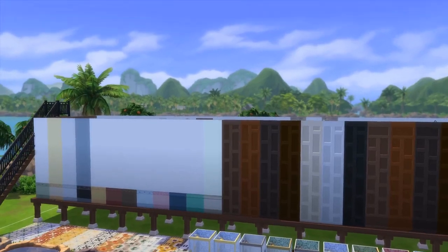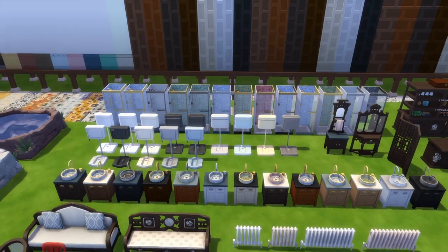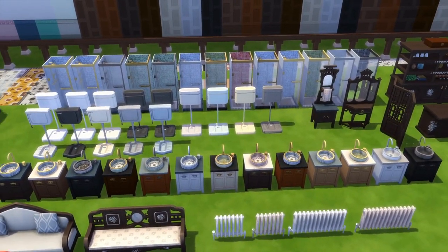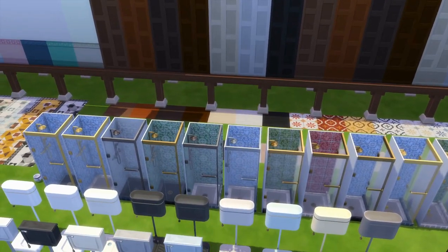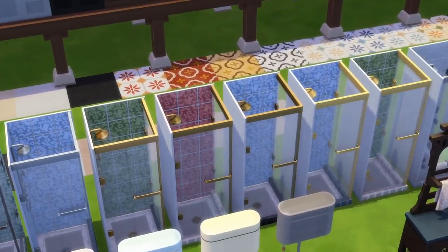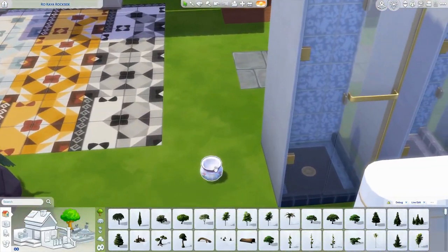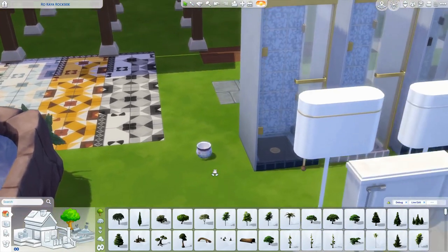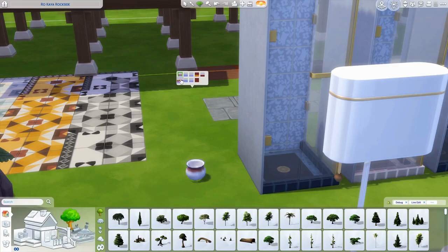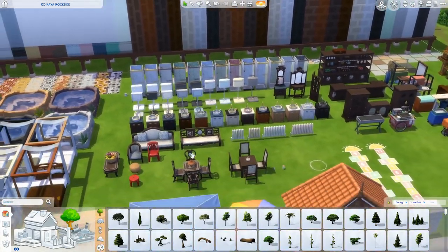Now onto the bathroom items. As we saw there was a bathroom upstairs, but these are just all of the items: all of the sinks in a different color, all of the toilets in a different color, and then all of the showers in a different color. Look at these showers — they are gorgeous. We also have a baby's first chamber pot which comes in some cute different colors, and I think that's just super cute to include.